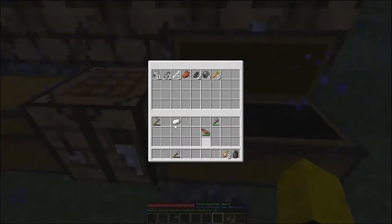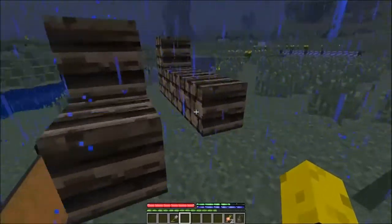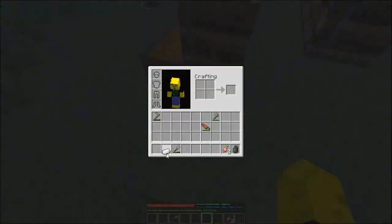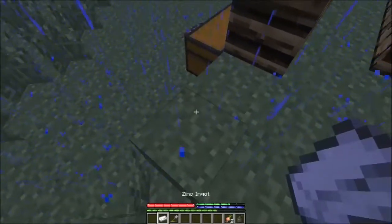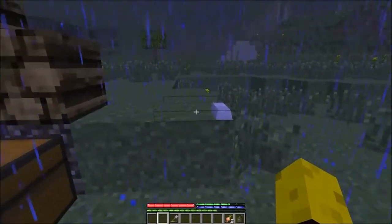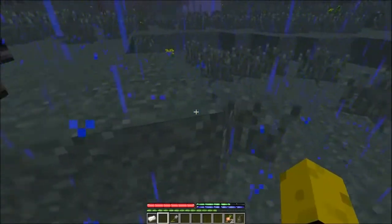I can stick all that stuff in there, but I can't put the zinc ingot in there. Things like logs — you're supposed to put them in log piles. Ingots — ingot piles. If I were to put more ingots on that pile, they would actually be stacked up all nice. I'll put it right here.